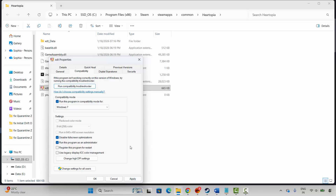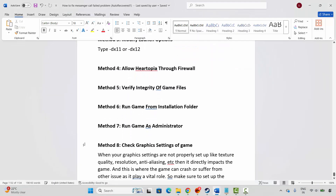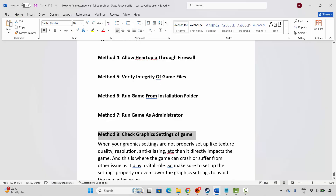If the issue still occurs, come back, uncheck all of those options, hit Apply and OK, and move to the next method. The next method is to check the graphic settings of the game. When graphic settings such as texture quality, resolution, and anti-aliasing are not properly set up, it directly impacts the game and can cause crashes or other issues.